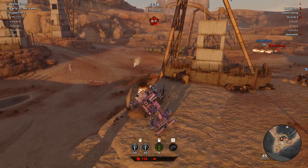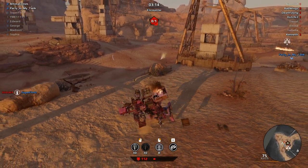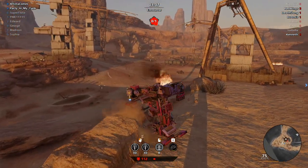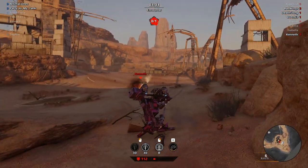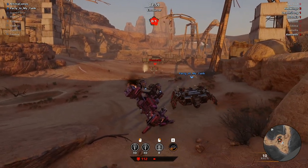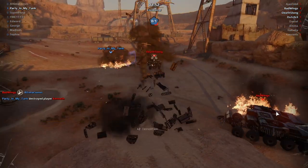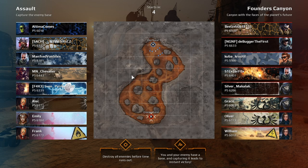I'm literally stuck on this. I don't want to die to you. I can't get over this. There we go, I'm over it now. Me and this guy are the last ones left alive over here. Forget that build. Oh, Founder's Canyon — I don't know how it's gonna work here.